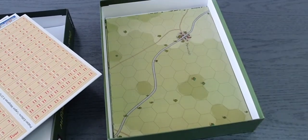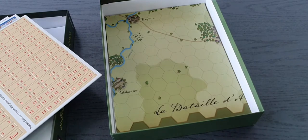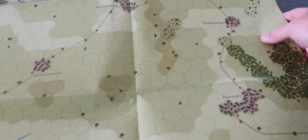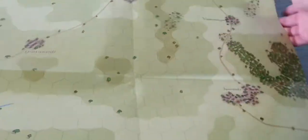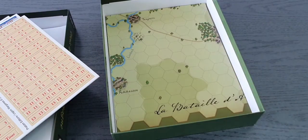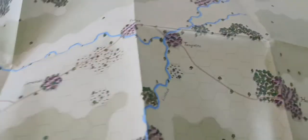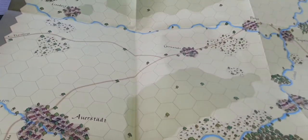We have the west map as well — again paper but good quality, a bit on the glossy side, rather thick, really good quality. Then we have the map for Auerstedt, which is almost smaller — only one piece. We have Auerstedt over here — cool looking.